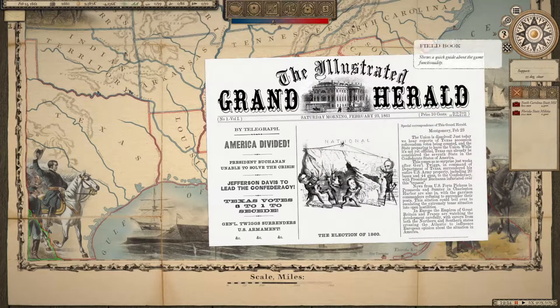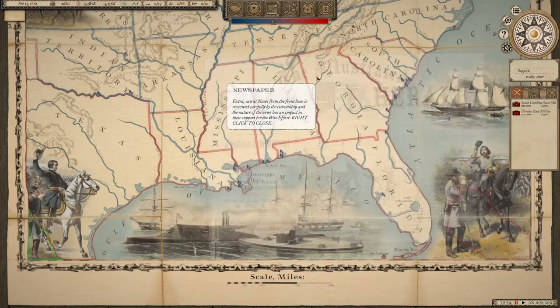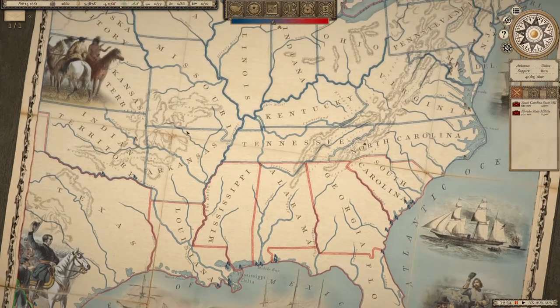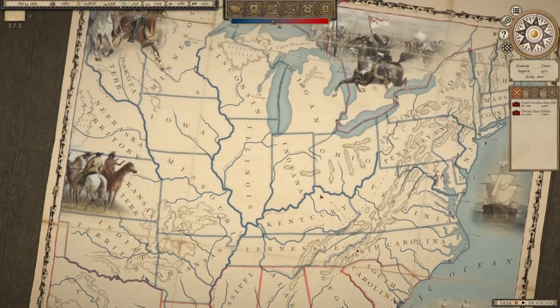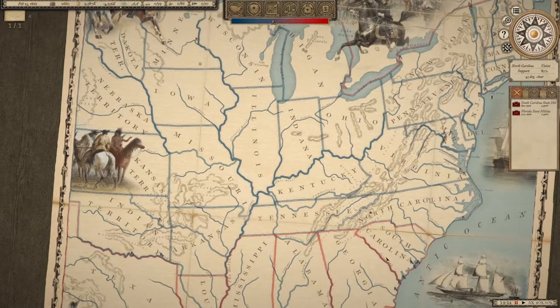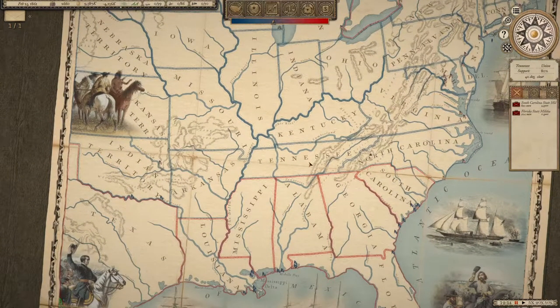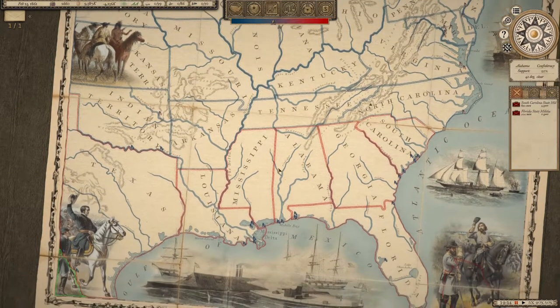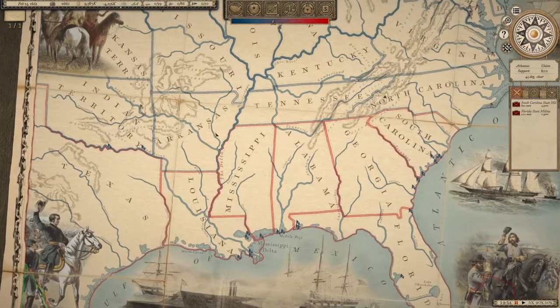Deactivate the tutorial by clicking on the red icon. Right mouse click to deactivate the newspaper. The first thing we do is go into our finances.